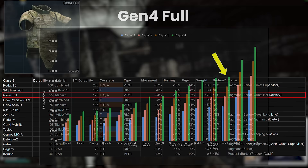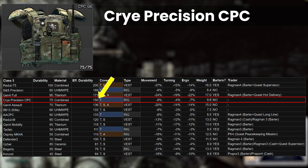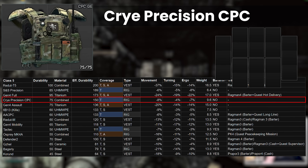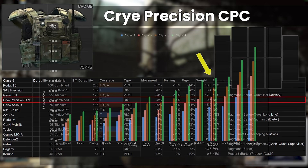In fourth place, we have the other new high-end rig added this patch, which is the Cry Precision CPC, the one found on Knight. This is basically the same as the S&S from Big Pipe, but a little bit worse — slightly lower durability, thorax-only protection again, a touch worse on move speed, and around 3kg heavier. It does have a better internal layout with 6 2x1s and 2 3x1s, but the repairability is worse too, and it's the fourth most expensive to insure at Prapor, with 51k at Prapor 4. Another one of those great-to-find-but-I-doubt-you-will kind of armours.